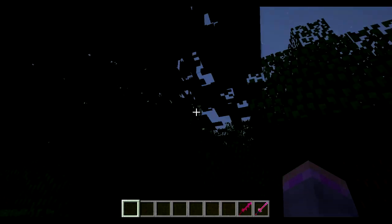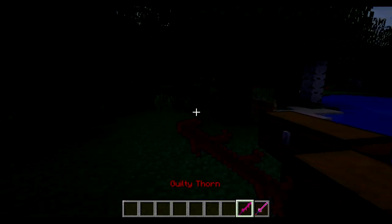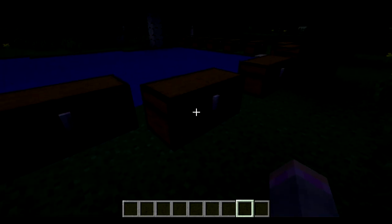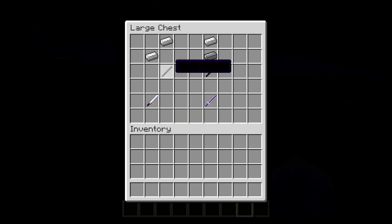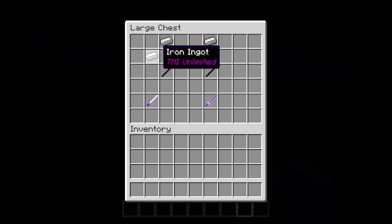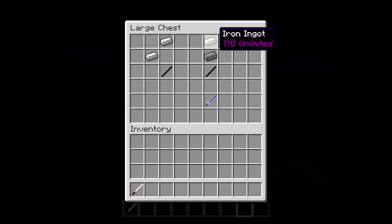I'll show you what each of them look like when you hold them in your hand. The next item is the Caracurinia — don't know how to say that — but how to make it is with the Dark Handle and two Iron Ignit: one in the bottom right, one in the middle, and one in the top right. The spots in the chest represent a crafting table, so that's how you place them. The second item is the Annual Blade with Fire Aspect 1, made by one Dark Handle, a Black Iron Ignit, and an Iron Ignit.